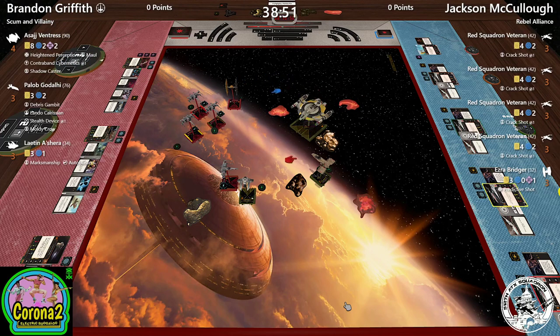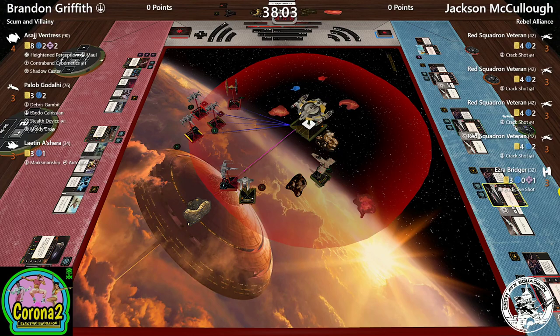Wait — did he land on the rock? Oh my god, I think he missed the rock! Brandon is going to deserve some serious kudos for having the sheer confidence to turn Asajj into a group of X-wings. He found the space, but that's still Asajj sitting at range of every one of those X-wings — that can't really be a happy Asajj.